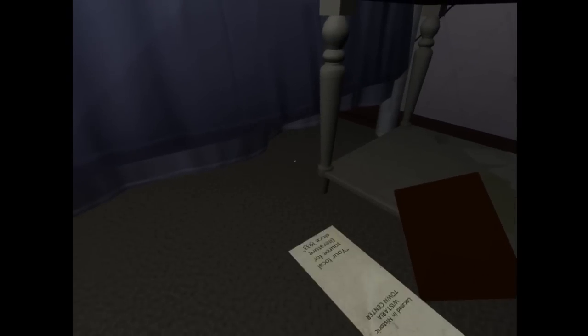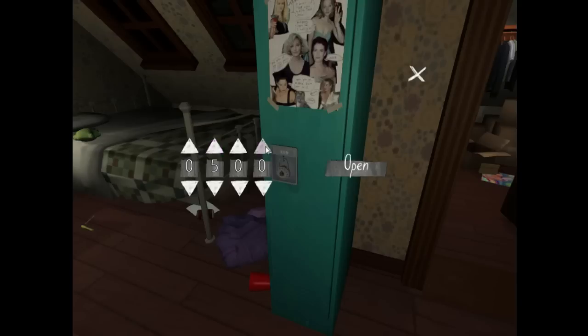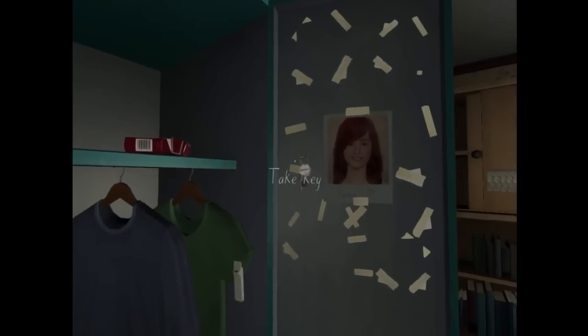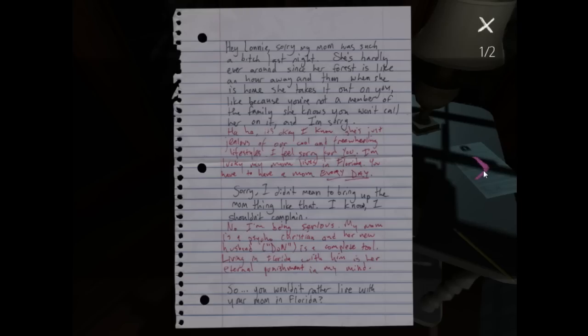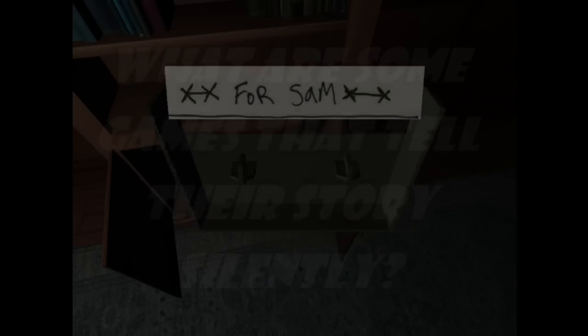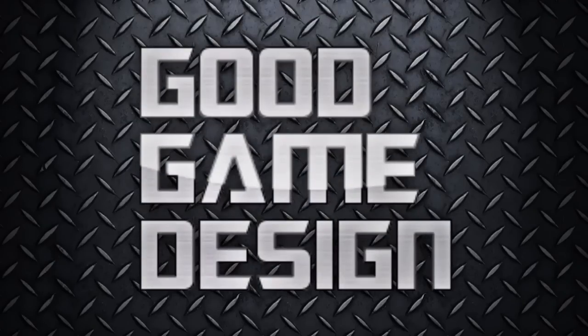You don't interact with any people at all, but you feel the pain of each character as you discover what they were going through. In most Good Game Design episodes, I have the principle I want to talk about first and then find examples in a video game, but when I played Gone Home, it inspired this whole episode. I'm sure there are a lot of games out there that do a good job of silent storytelling — if you can think of some, tell me in the comments below, I'd love to check them out. That about wraps up this episode of Good Game Design.